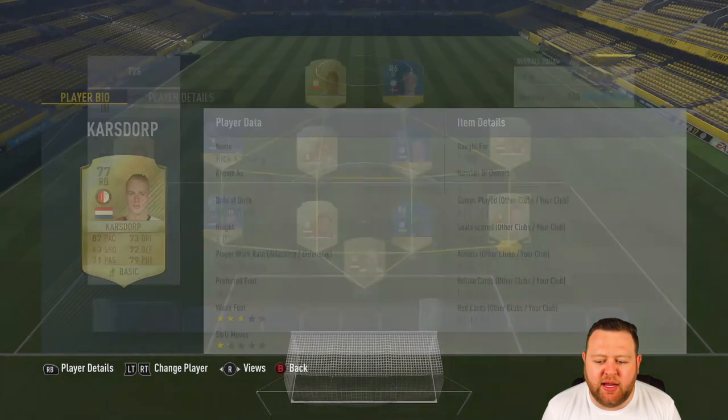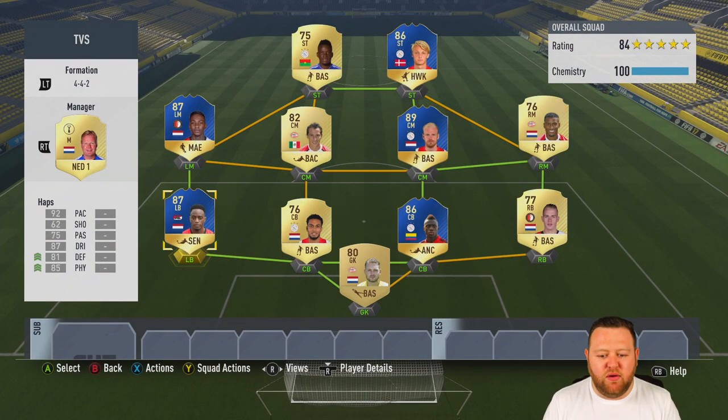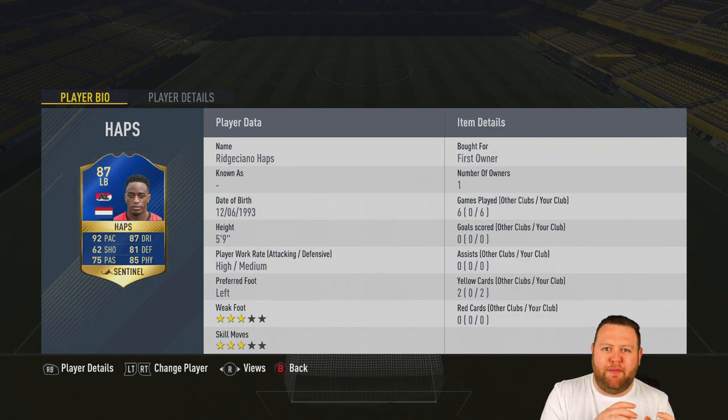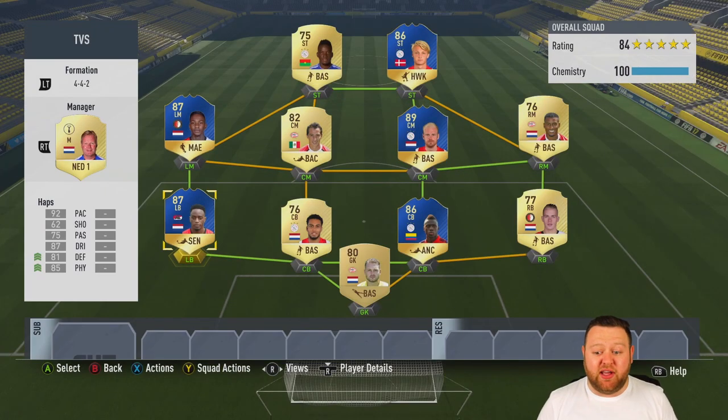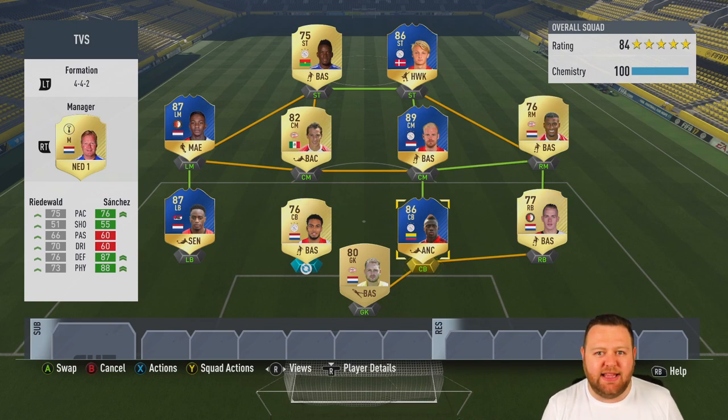In our first battle between Haps and Karsdorp — Karsdorp actually scored for me. They both did really, really well, but in terms of value for money I'm going to have to give this one to Karsdorp. They both did equally as good, and in that scenario you might as well pay less. If you're looking for an amazing right back, I imagine TOTS Karsdorp would be just out of this world. So it goes 1-0 to Sweat right now.